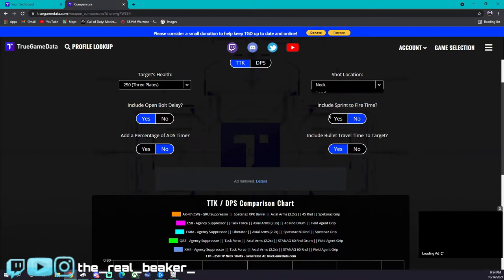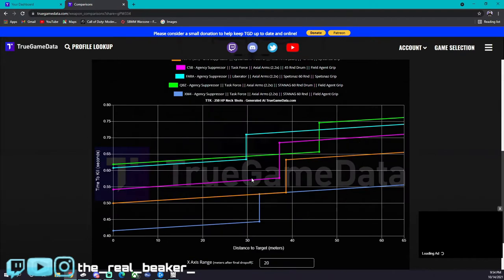Now, where things completely change — as I talked about, the XM4 just has that same TTK in the neck that you do with the head, which makes this thing so dominant. Pretty much everything else is going to be the same after that, because the neck shot multiplier is the same as the chest. All this stuff is going to look the same, other than the Pharah, because it got a little bit of a change in the multipliers for the neck.